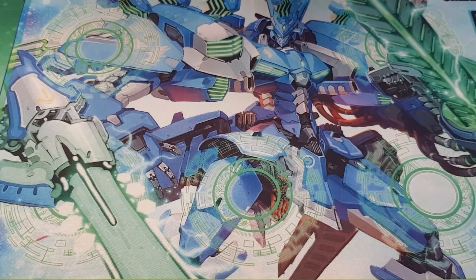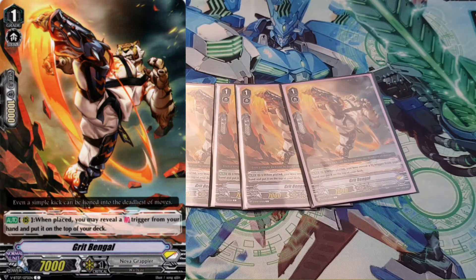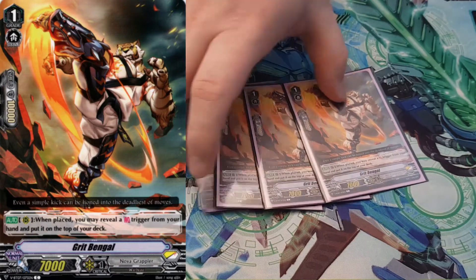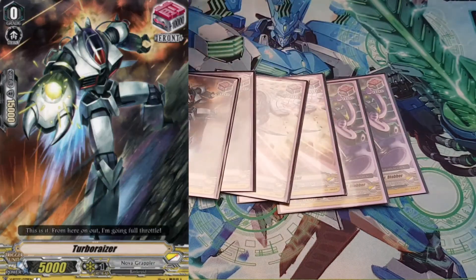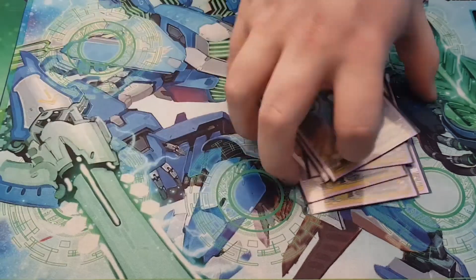And then finally for Grade 1s, 4 copies of Crit Bengal. Being able to put a front trigger on top of the deck just guarantees that your turn is going to hit that much harder. I really enjoy having that — especially when your opponent knows it's coming, it's just sort of like 'oh no.' Onto triggers: I run 6 fronts. Because with Crit Bengal you can put them back on, and I do often toss up bumping it to 8, but 6 seems to work pretty well at the moment.